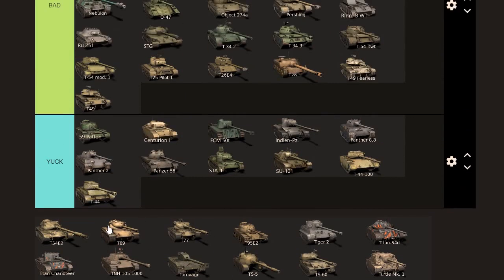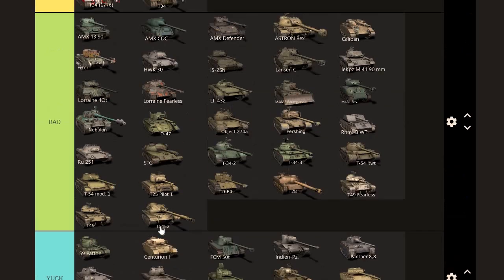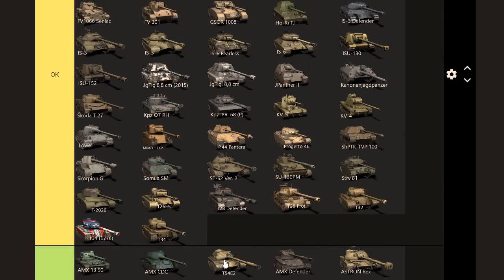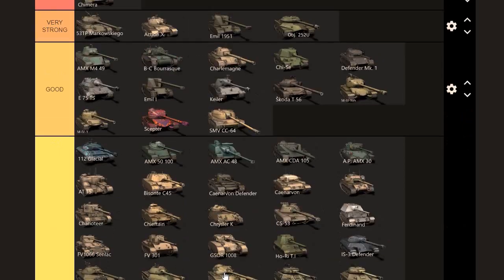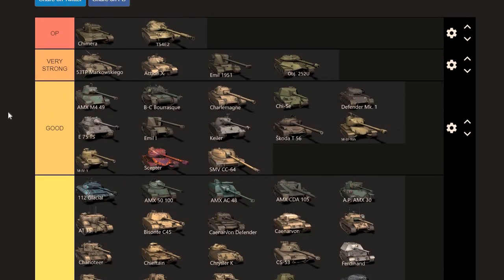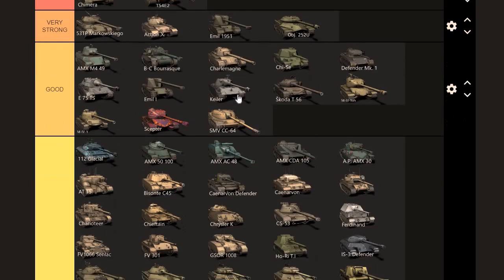We're coming up to 15 minutes here — we've still got a ways to go. Hopefully we can get this in within an hour. T54E2 — where do you think this is going to end up? We're moving up... it goes straight into OP. This tank can bounce shells, dish out the damage. It's played well even by bad players — you can carry teams in this tank. It goes into OP.